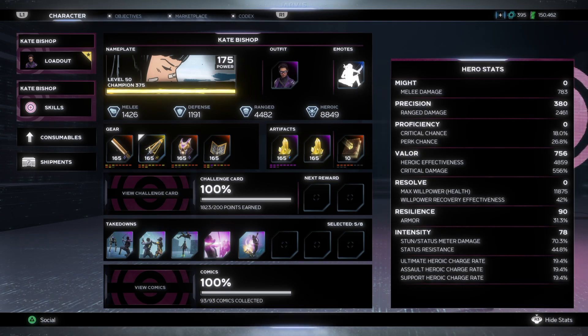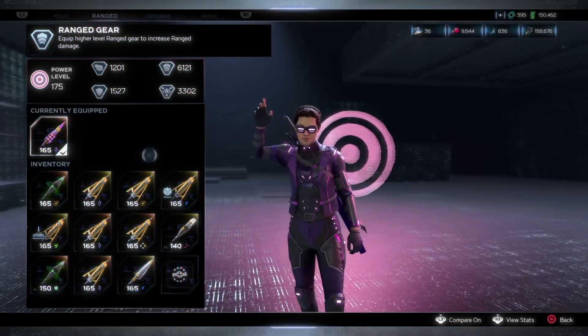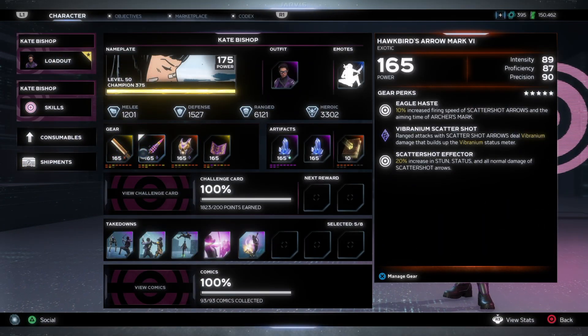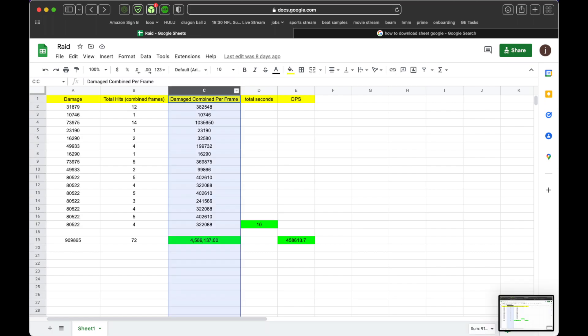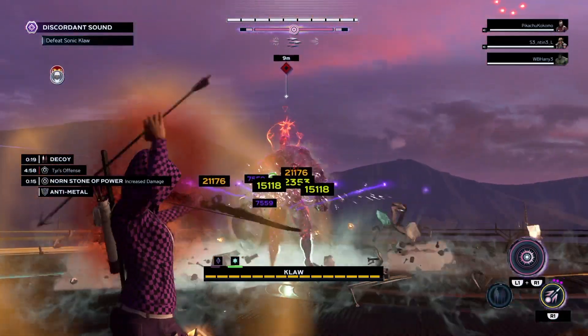Moving on to gear choices for the fight. For slot 2, I always use this Hawk Bird's Arrow Mark 6, which can be obtained by completing elite vaults. This piece has 20% increased damage from scatter shot arrows, similar to the elite raid piece, except the raid piece can roll with valor. From my experience, the 20% increased rate of fire trumps the elite raid piece. Looking at a Microsoft Excel sheet from a random raid I was part of, I calculated total damage per frame, damage per second, and total damage. Claw has a health pool of about 10 million and Kate did about 4.5 million. As long as another player is dealing about 4 to 5 million and you have a Thor to freeze him, you should secure the one phase, especially if claw has cryo on him.